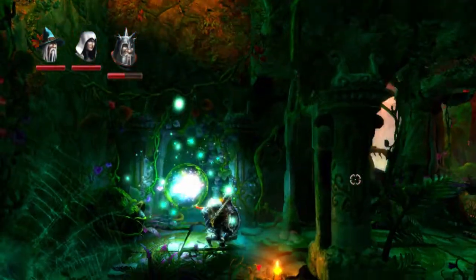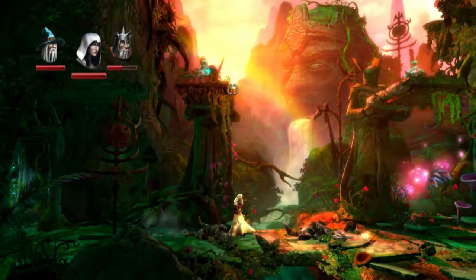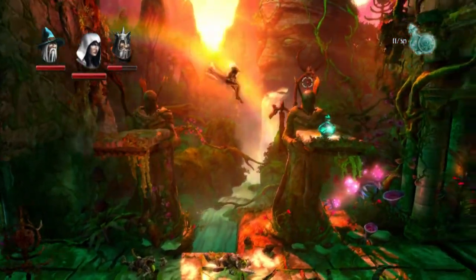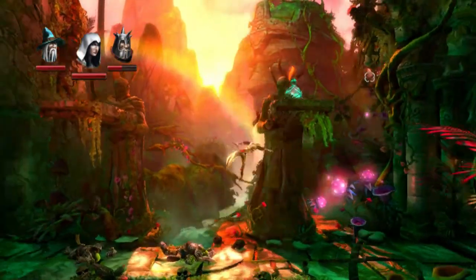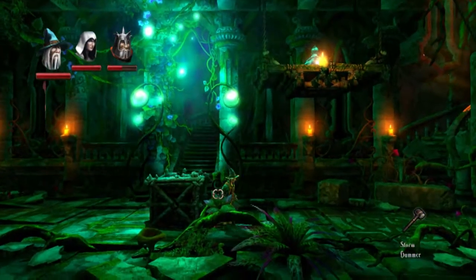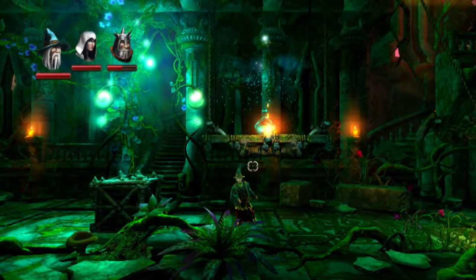And there are way more enemies. I'm not a pro with the grappling hook, but I'm alright. Boxes like these are cool because Zoya can actually grab onto them, which is very helpful.